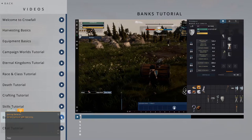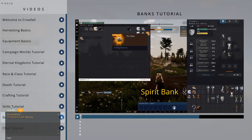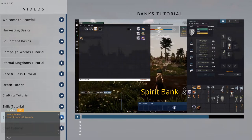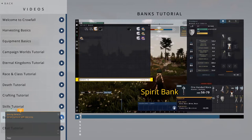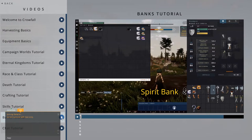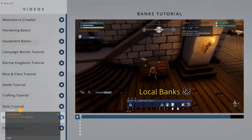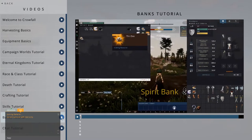The Spirit Bank is your account level bank. You can press B to access it. This allows you to move items between different campaigns and eternal kingdoms. Items added to or removed from your Spirit Bank will have a two-minute waiting period before they can be used or moved again. In campaign worlds, your Spirit Bank will have import and export limits. Once you've used them up, you won't be able to import or export any more items. You use local banks for storage of items within a campaign world, the World Bank as a safety net in case you lose access to your local banks, and the Spirit Bank to move items between worlds on one account.